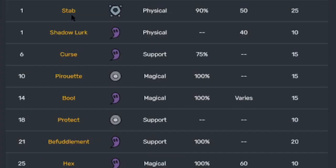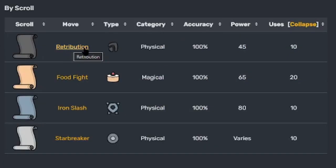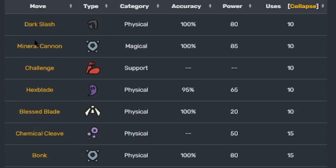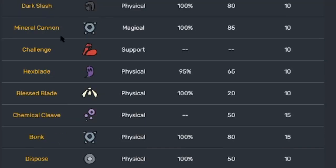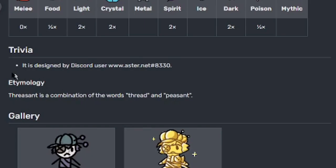Here's its move list — I'm not going to name off every move, so screenshot it if you want to know. The move list is kind of long so it's going to be two parts. Here's the first part, moves 1 through 25. And here's the second part, 28 to 44. The whole evolution line learns the same scroll and print moves. Here's the type effectiveness if you want to take a screenshot. Trivia: it was designed by Discord user Aster.